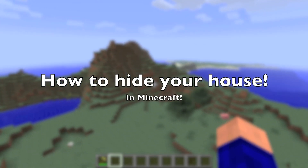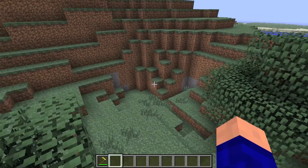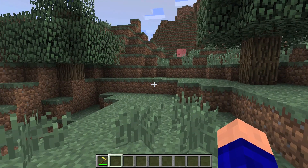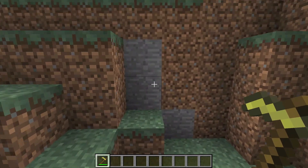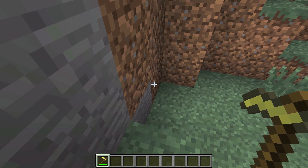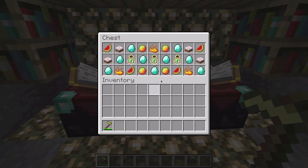Hey guys, what's up, welcome back to another Minecraft video. I'm gonna show you how to hide a house — very awesome, very easy in Minecraft. It doesn't look strange, no levers or anything. You need a house for this, you stand over here, you form this block, and the door opens. This is the best way I've ever seen to hide your house.